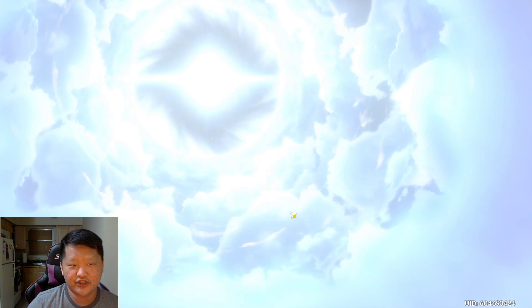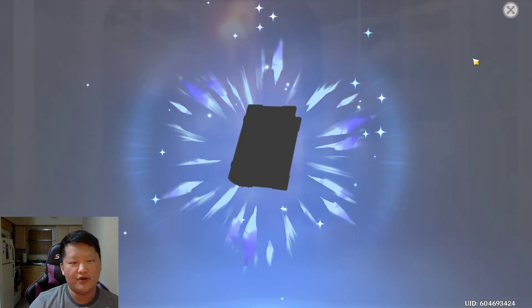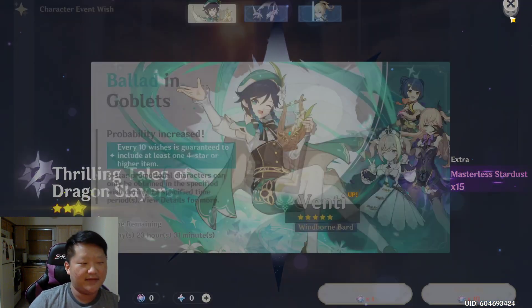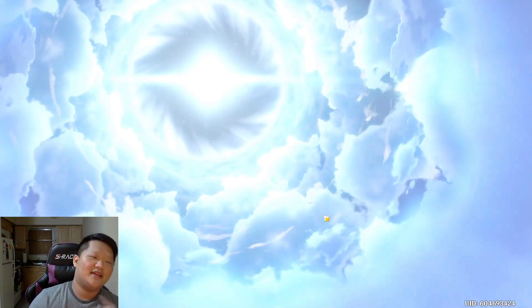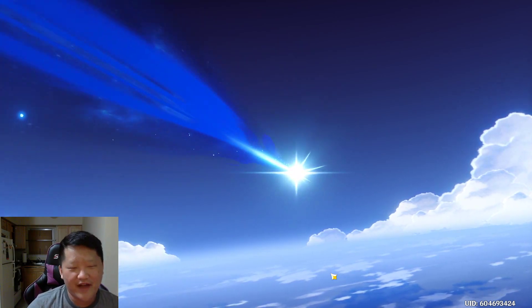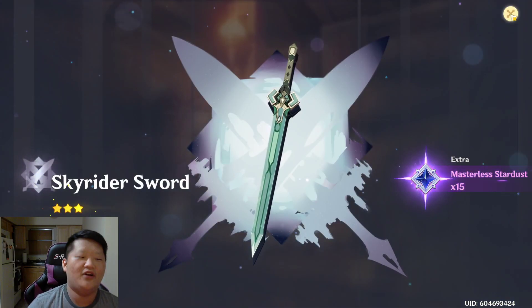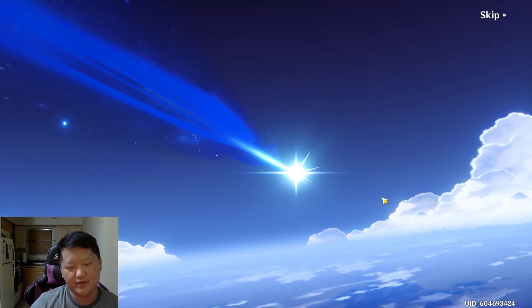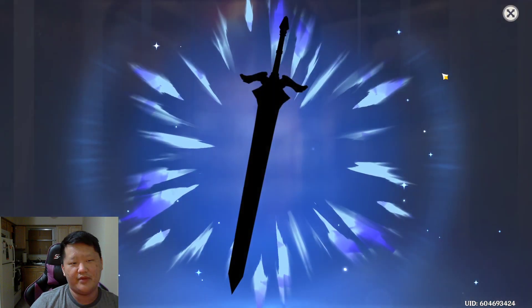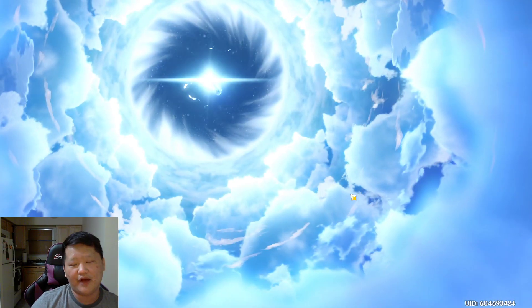I'm pretty sure, as long as I counted correctly, that I should be able to pull to the pity rate. So I'm recording, hoping to get my first 5-star here. I have two 5-star weapons, but in my head it just doesn't count because I want that 5-star character. If I say the name, we all know I'll get something different — that greed sensor will pop in.